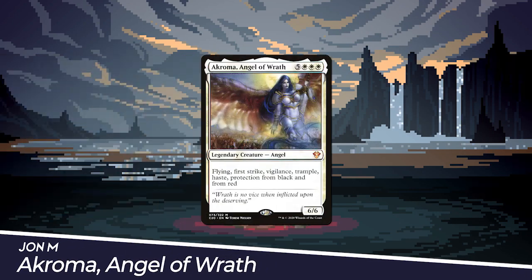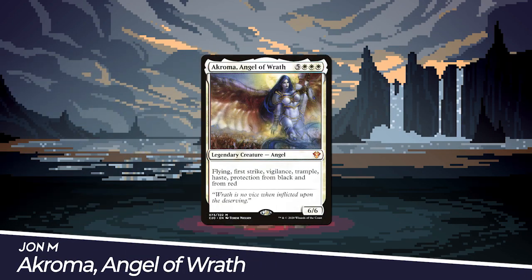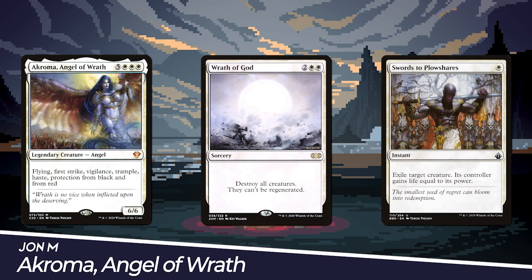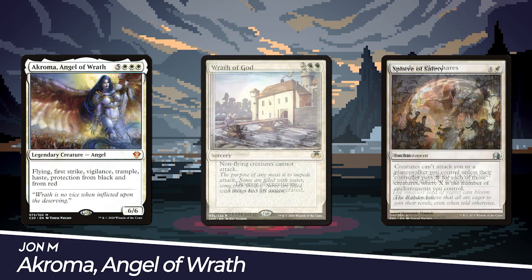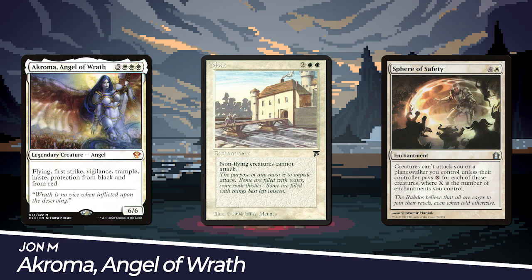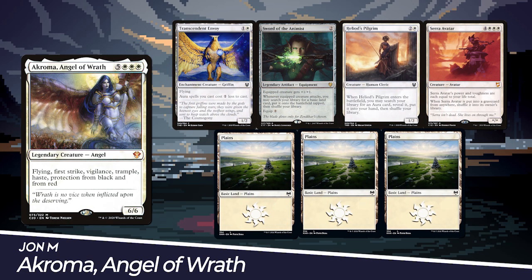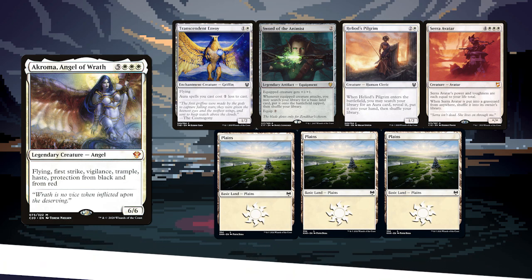We have Jon M playing Akroma, Angel of Wrath. This deck wants to play the best pillow fort cards mono-white can muster until Akroma can come out and save the day. He has a number of Wrath effects, removal spells, and attack tax cards to slow things down for an 8-cost commander to join the fray. Which is worse, the Wrath of God or Akroma? Either way, I don't think you're getting into heaven. His starting hand includes Transcendent Envoy, Sword of the Animist, Heliod's Pilgrim, Sarah Avatar, and Three Plains.